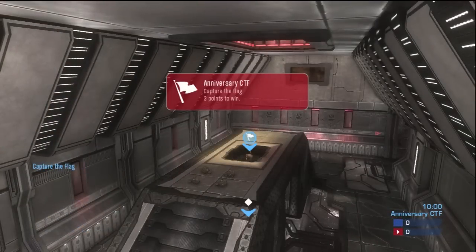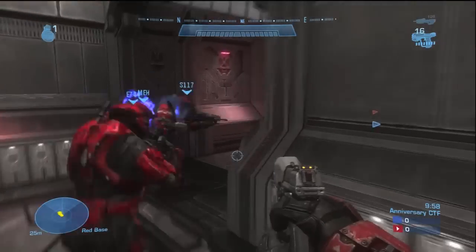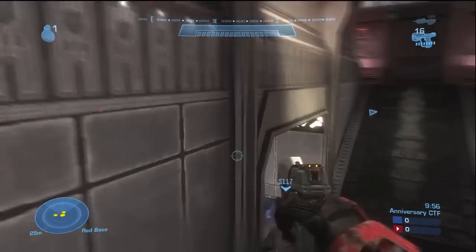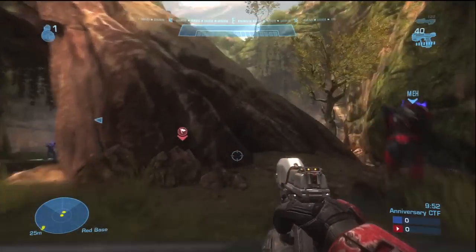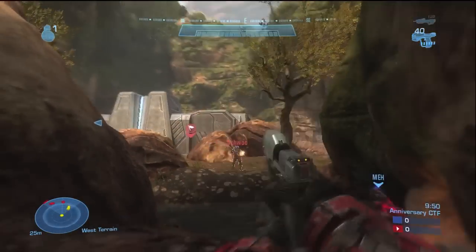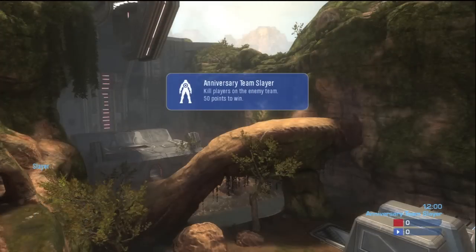This is another good opening route off the Red Spawn. You'll see me and a buddy go through the front ground door. We both go the same route and it's really close to the overshield, which is really important in this opening route — because you need to control the overshield if you want to win the game.